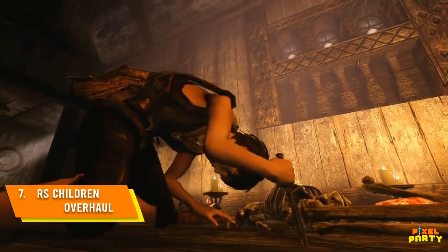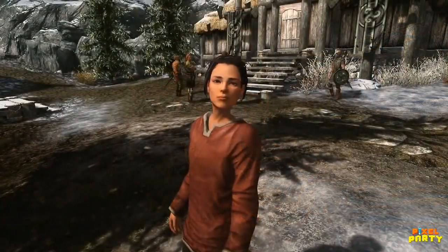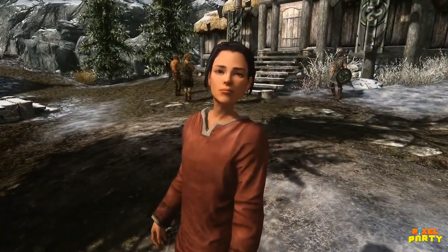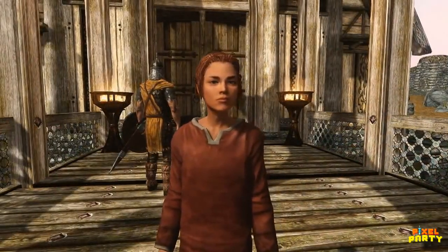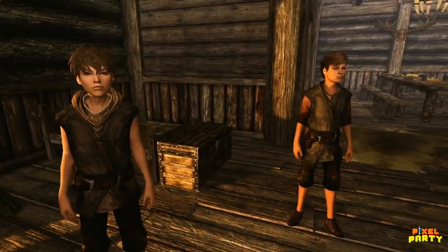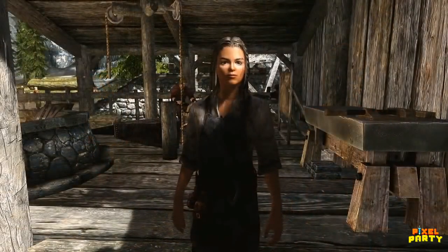The children of Skyrim may be spirited youths, but their character models certainly lack any spirit. With just a handful of clone-like templates, the kids stand out as immersion-breaking anomalies in this world. The RS Children Overhaul mod gives each child their own unique look, transforming the identical urchins into distinctive individuals with personalities all their own. Now children dash about the towns with vibrant varieties of hair, faces, heights, and more that make them feel like real inhabitants of the land, not just miniature NPC photocopies.